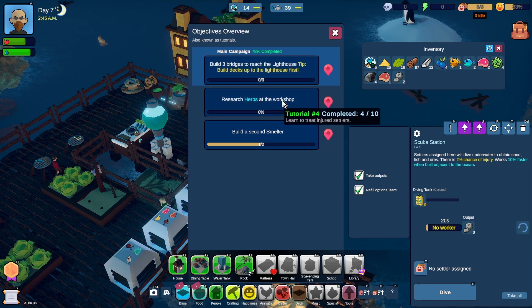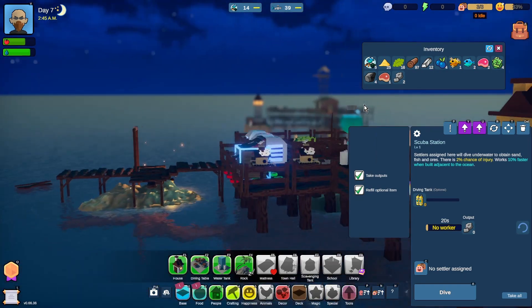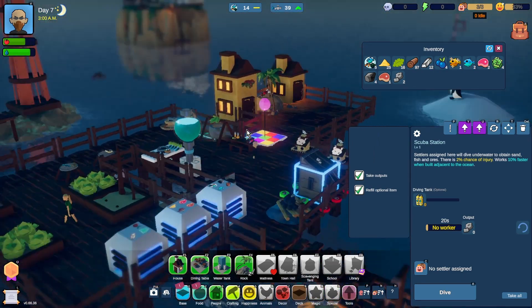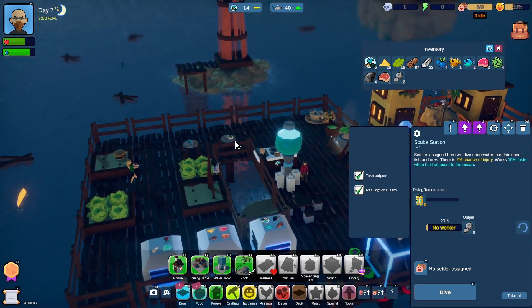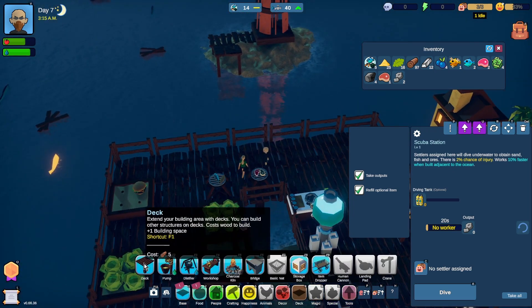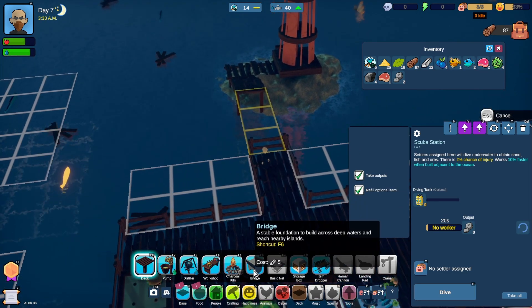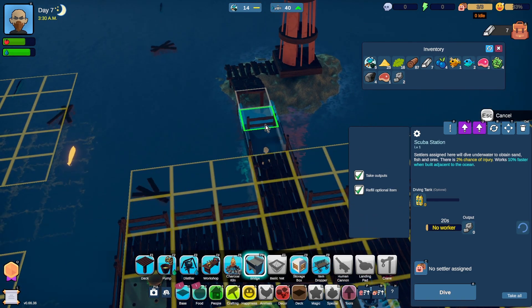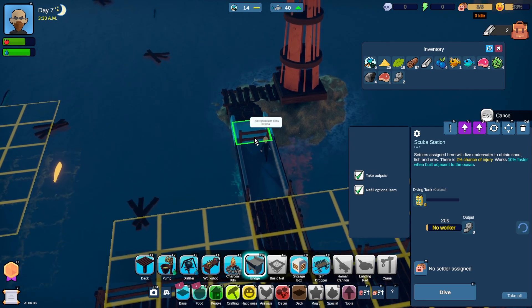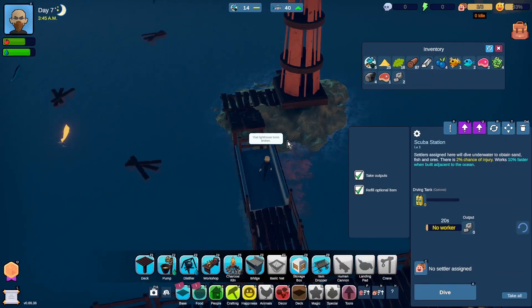Research herbs. Build three bridges to reach the lighthouse. Tip: build decks up to the lighthouse first. I assume that's the lighthouse then. Oh, I get stuck again. Build decks then. Okay, and then bridges. Not enough steel.